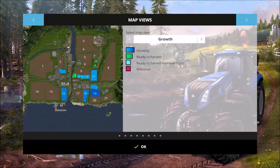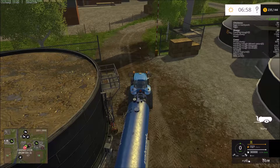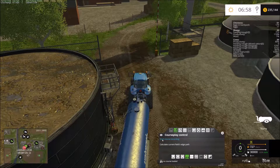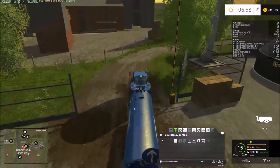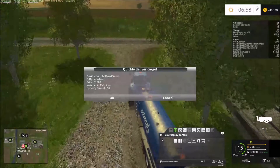I thought I would CoursePlay this course with you guys — from over here at the BGM over to here — and I'll probably end up putting another one somewhere here between fields 17 and 18. This tanker is full and basically ready to go, so I'm going to start course recording and run over there in a civilized manner. Oh, a quick cargo mission — wheat to the railroad station. Give it to me.